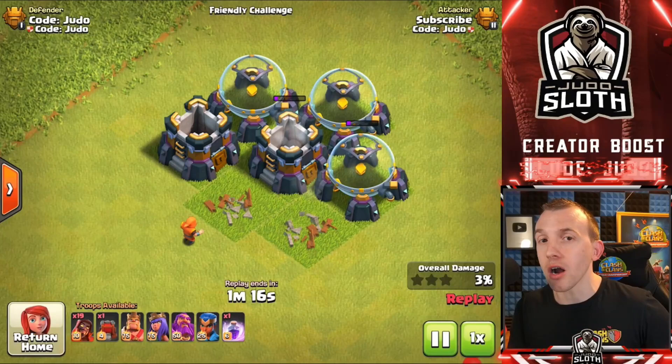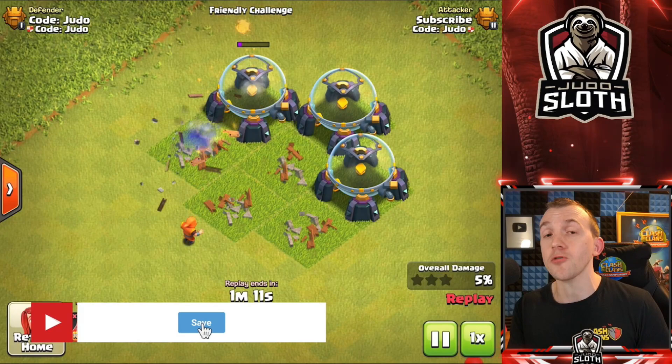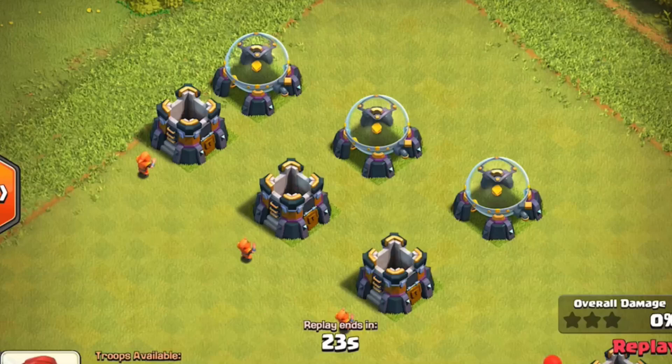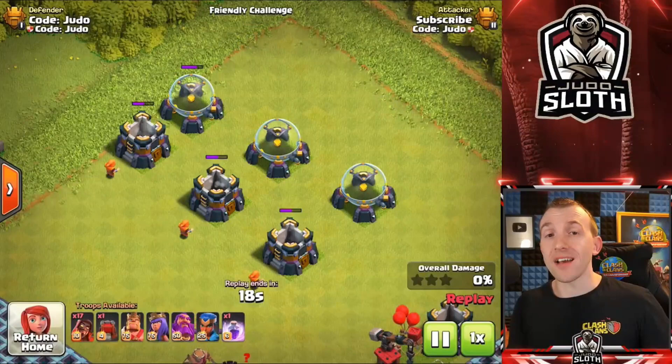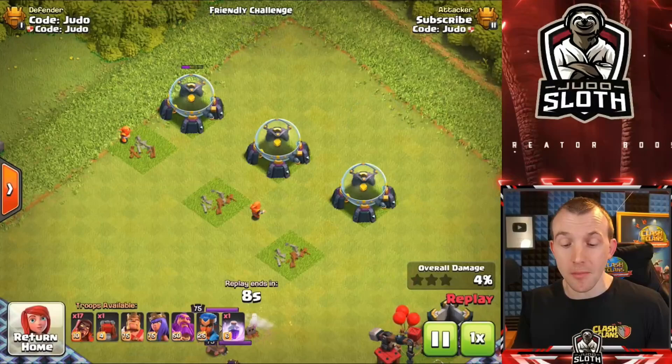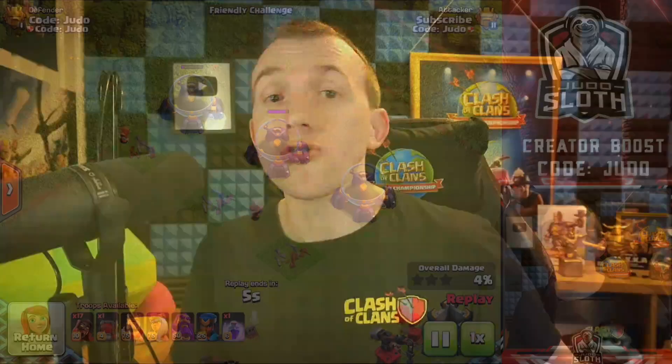We need to know what the tile range is that the Chain Magic effect can bounce. I set up another experiment with a 1-tile gap, 2-tile gap, and 3-tile gap. You can see clearly that it is a 1-tile gap which can be bounced by Chain Magic. You cannot go further than that, so it is exactly the same as the E-Drag.